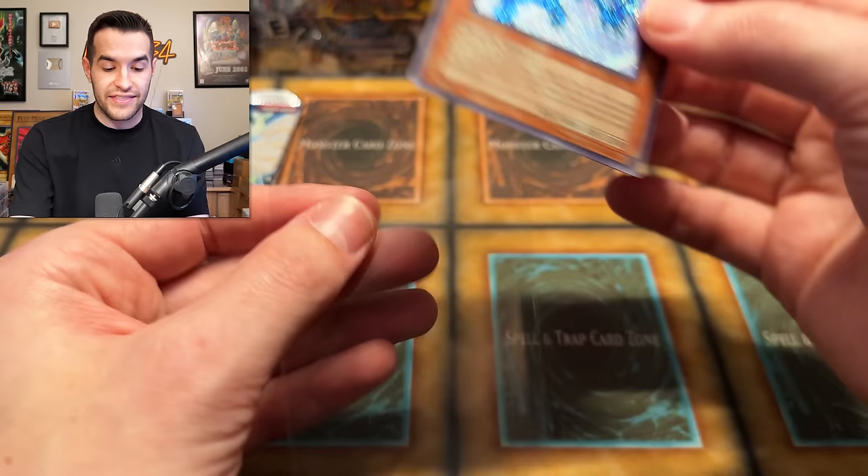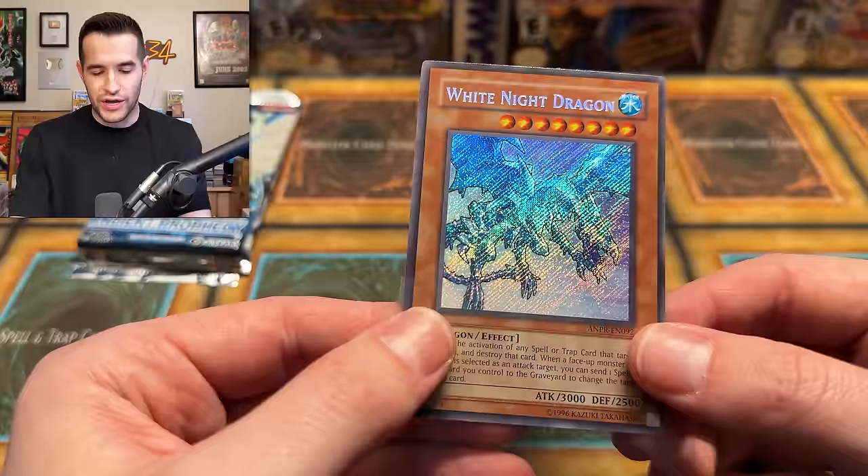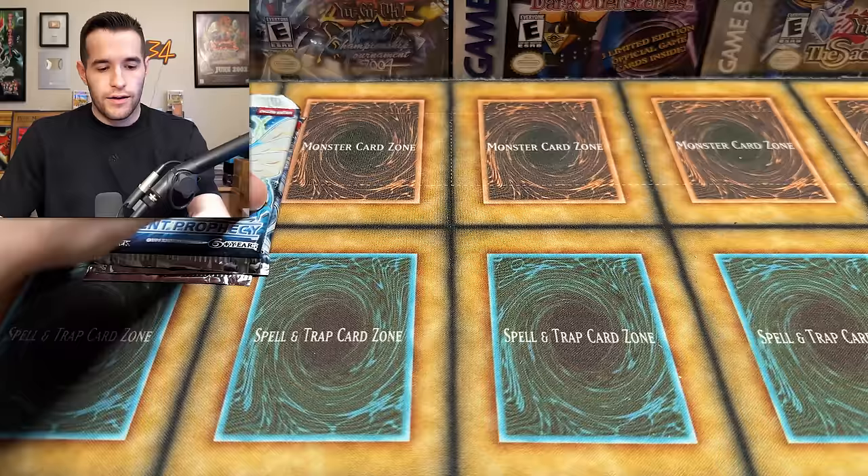Secret Rare White Knight Dragon — this is one of the best-looking secrets. Look at this thing, I love how it looks. It looks so good. I feel like it should be named Ice Dragon or something, not White Knight Dragon — it looks like an icy card. Wow, a secret! This has been quite the opening, Lars.